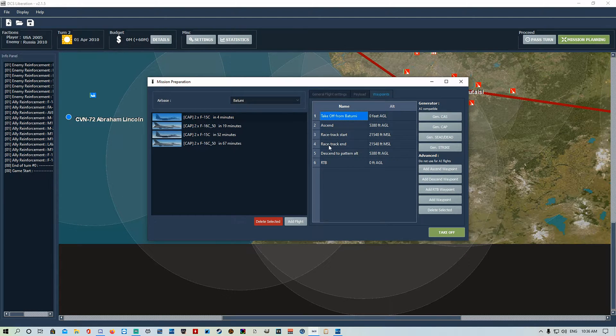Waypoints are important if you're going to use AI aircraft. For this CAP flight of two F-15s, make sure you use the AI compatible generator. It needs takeoff, ascend, racetrack start, racetrack, descend pattern, and RTB waypoints. The AI don't have a brain - if you don't put those waypoints in it will break them. They'll just take off, do a loop, and land straight away. You've got options: generate CAP, generate SEAD, generate strike, and advanced - do not use advanced for AI flights.